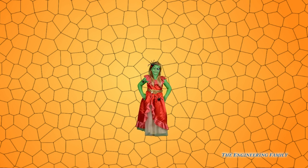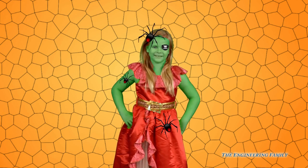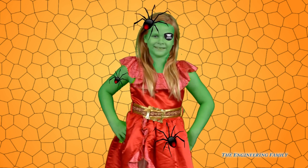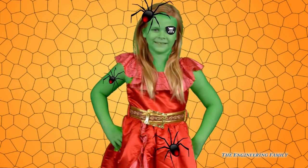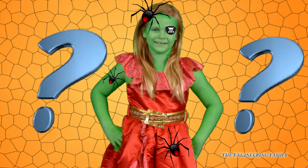Okay, for our next game, we're gonna play Spot the Difference on our spooky picture of the assistant! Look at her! She is green like Frankenstein and has spiders all over her! And she has an eye patch and is dressed like Elena! Hey people at home, who are you gonna dress like for Halloween? Let us know in the comments below!